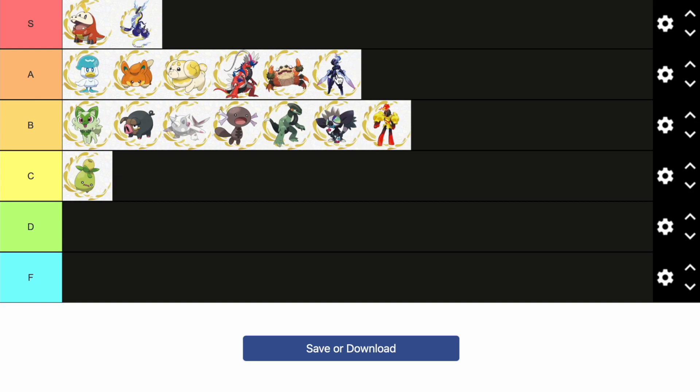So to recap: S tier has Fuecoco and Miraidon. A tier has Quaxley, Pawmi, Fidough, Koraidon, Klawf, and Ceruledge. B tier has Sprigatito, Lechonk, Cetitan, Wooper, Cyclizar, Grafaiai, and Armarouge. C tier has Smoliv. Nothing in the D or F tier because honestly I don't think they've revealed any bad Pokémon so far. If you enjoyed this video, make sure you like and subscribe — I'm gonna start uploading daily again hopefully. Hope you guys enjoyed, peace!